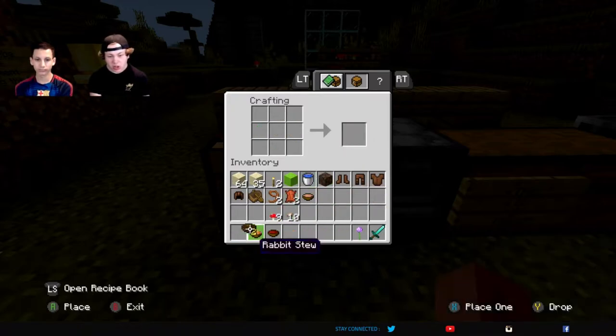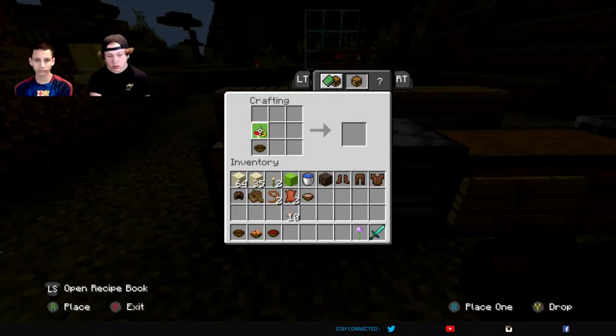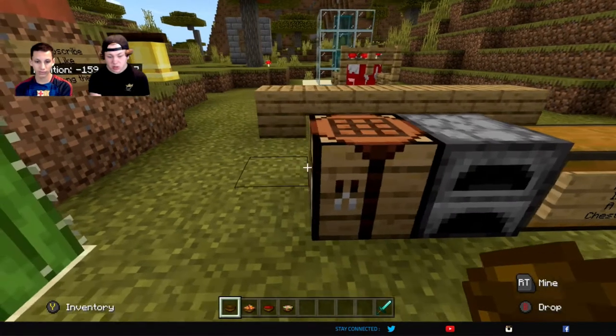And then to make Suspicious Stew, you need mushrooms, and then any type of flower — it just has to be in the crafting grid. And then there you go, now you've got a Suspicious Stew.